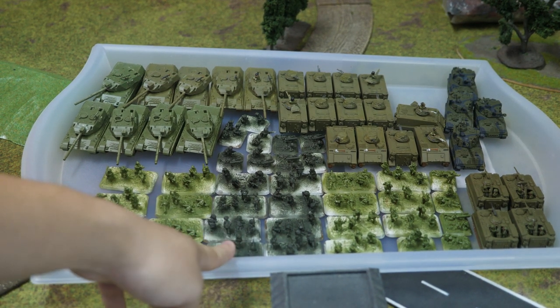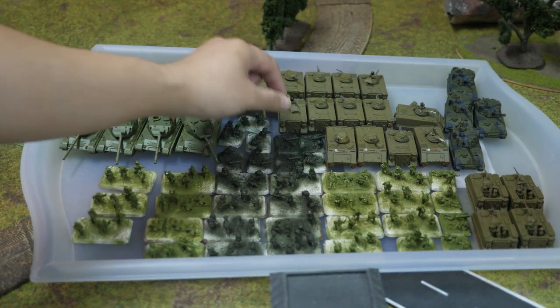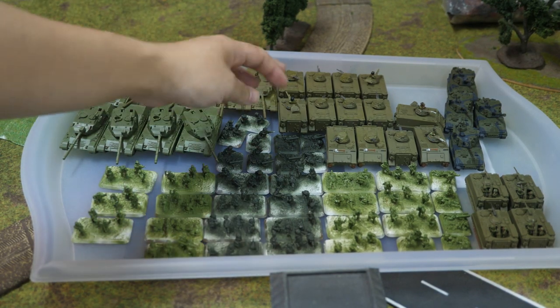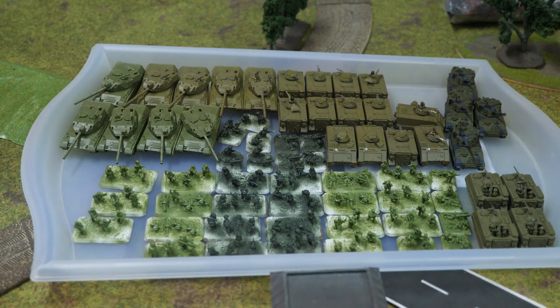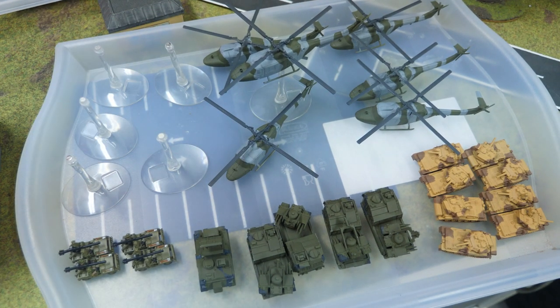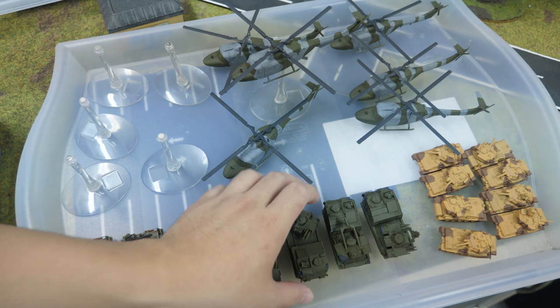In support, his allied formation are the British, which has got one Milan group of four Milans. Actually, no Milan group - just two airmobile platoons with three Milans each, and his HQ over here. In the rest of his list for support, he has got his flyers that he requires for his airmobile. He has got four Rapiers, which he won't need today, but he will be putting them in reserve.